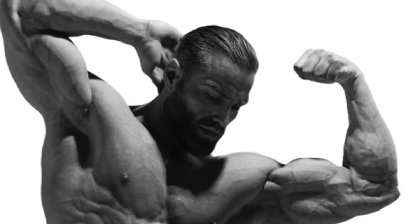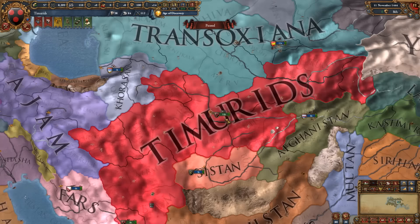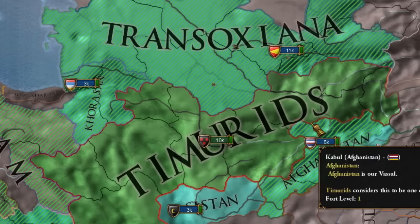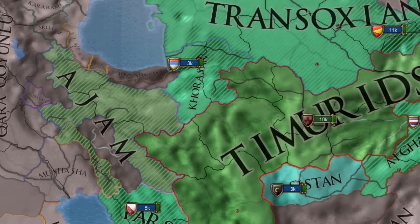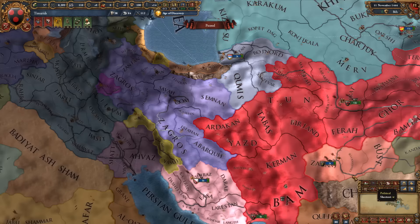Doing a world conquest in EU4 can be either easy or hard depending on the nation you're playing as. One of the easiest world conquests is as the Timurids, which can upgrade themselves into the Mughals after grabbing a few lands from Delhi and snaking into northern India. The starting situation for the Timurids is fairly decent. They start with cores on a lot of their vassals, with the exception of Sistan, as well as the rebellious nation of Ajam, which broke away from the Timurids just prior to the start date.